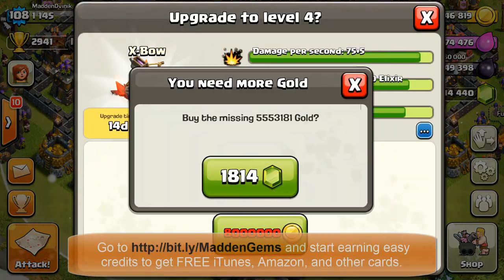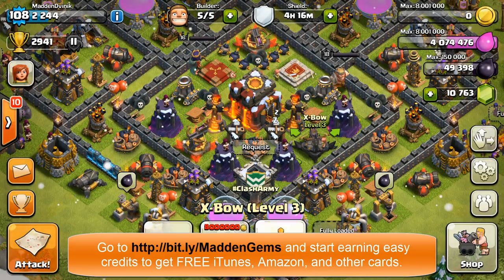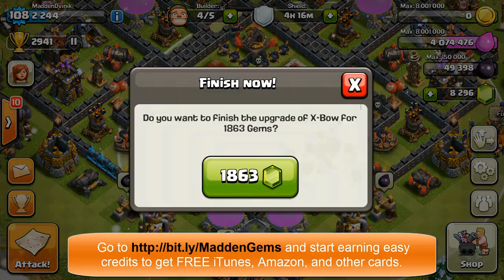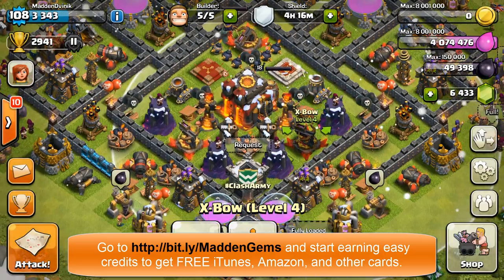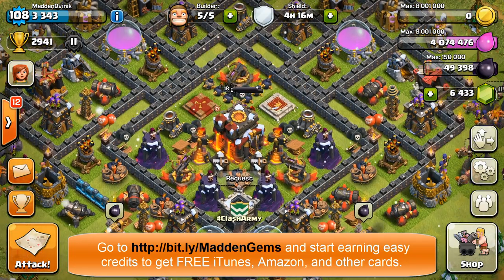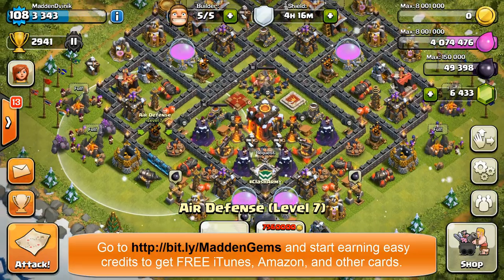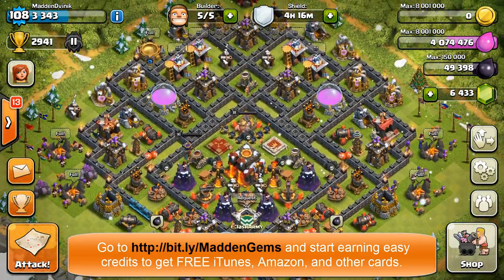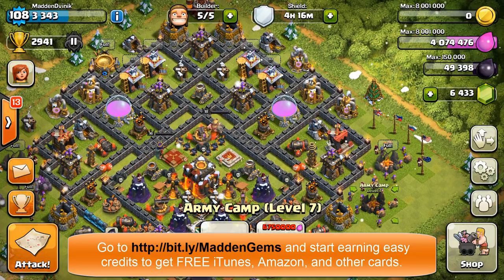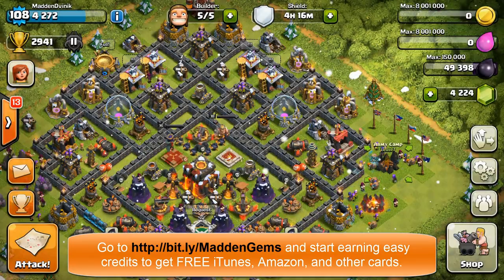Hey guys, what is going on? It's Matt and Vinny here. Today I'm gonna be gemming a few things such as the X-bows and the army camps. The gems are sponsored by Free My Apps — it's a service I've been using for over a year to get free gems. You can go to bit.ly/MaddenGems (capitalize the M and the G). This gives me 200 credits every time you use the link, and you can get credits and free gift cards — no obligation, but who doesn't like free gems?